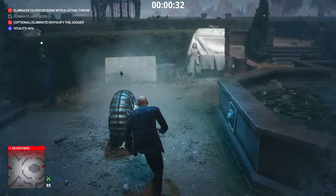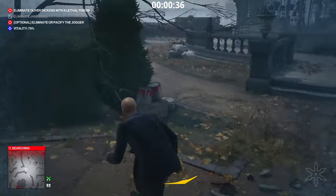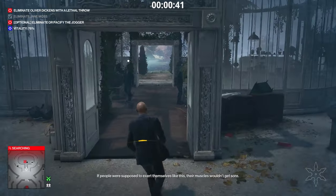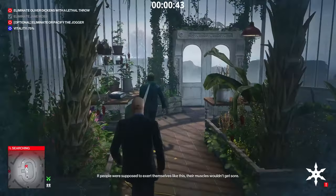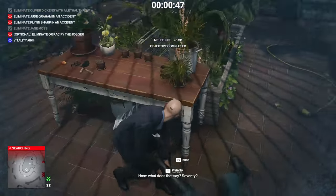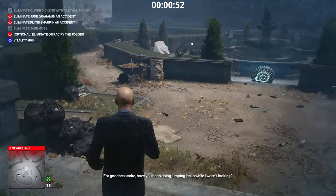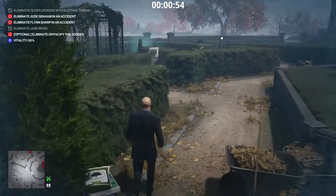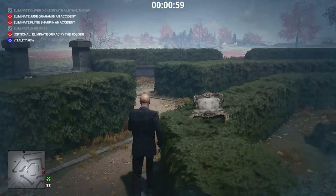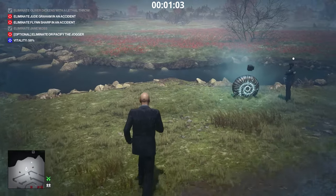Then grab this shuriken here. Make sure not to get stuck on the left side or get spotted — instantly hide the shuriken or else you will be busted. Then throw the shuriken into this gardener's head. Hide the gardener behind this table so the other gardener in his room will not spot him. Then walk across this little pavilion and behind this wall is a car battery — grab this as well.